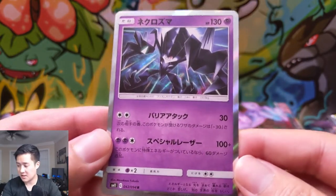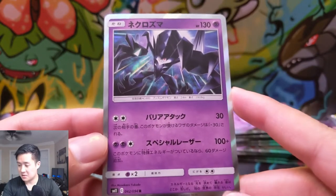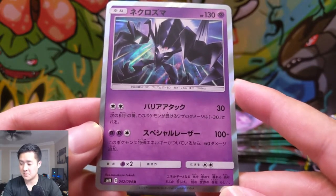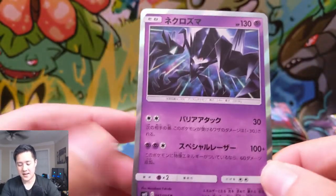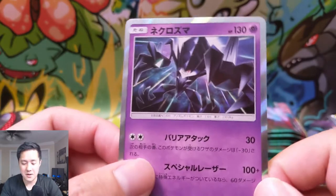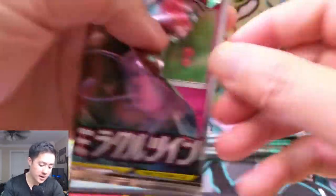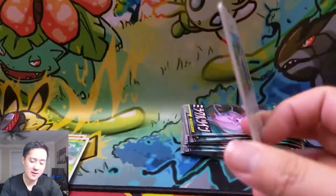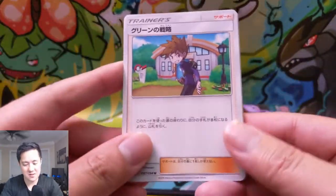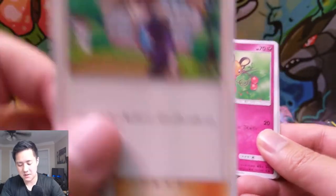Necrozma — Barrier Attack, 30 damage. During your opponent's next turn, takes 30 less damage. That's not good enough. And then Special Laser, 100 plus damage — this Pokemon's special energy attack does 60 more damage. Too psychic though. If it was like double colors, that would be amazing. As it is, I don't think he's strong enough. I really like Necrozma though. For me it goes: Duskmane Necrozma, then Necrozma himself, Ultra Necrozma, and then Dawn Wings.